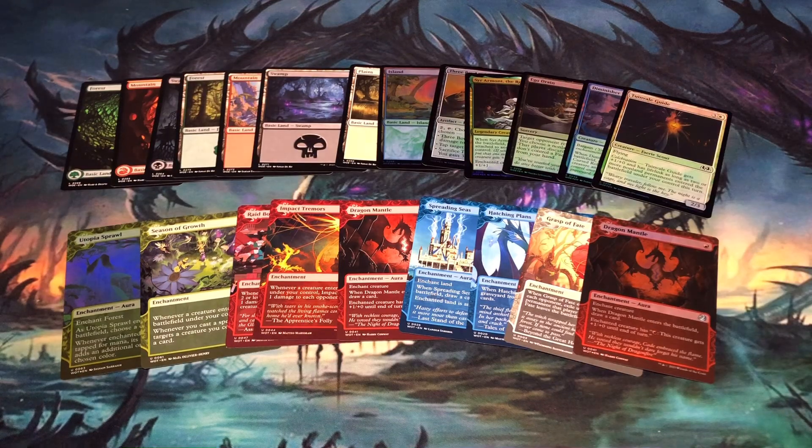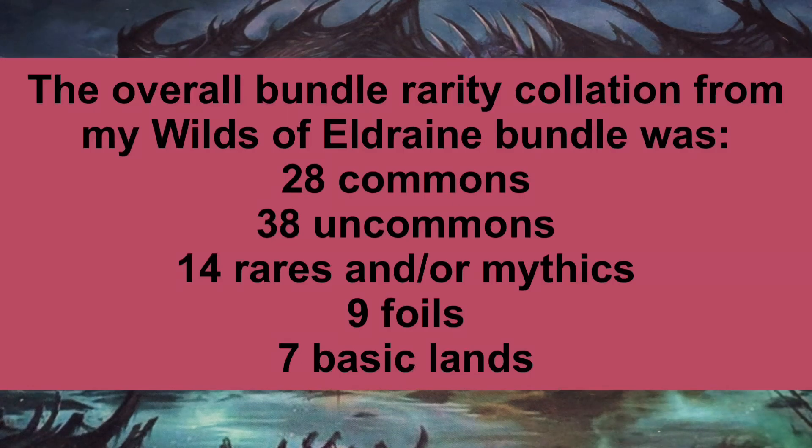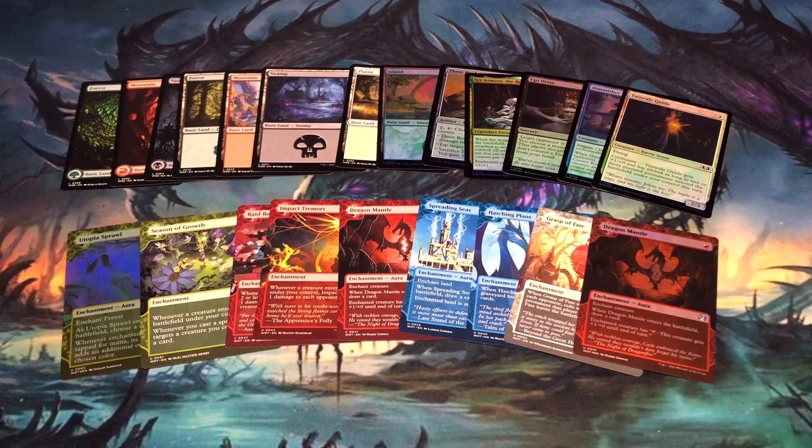Once again, how did my Wilds of Eldraine bundle compare? The overall rarity collation from the bundle was 28 commons, 38 uncommons, a combination of 14 rares and mythics, nine foils, and seven basic lands. Just like the analysis for set booster pack rarity collation, overall bundle rarity collation is skewed away from commons because of the Enchanting Tales appearing in set booster packs.